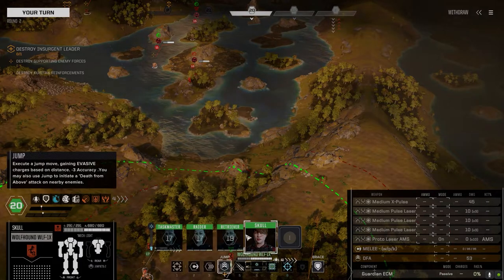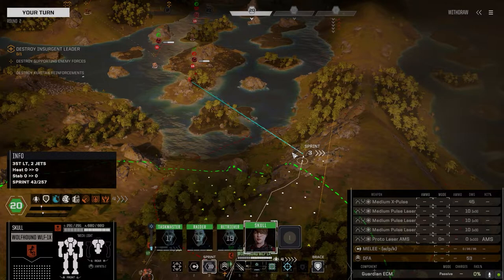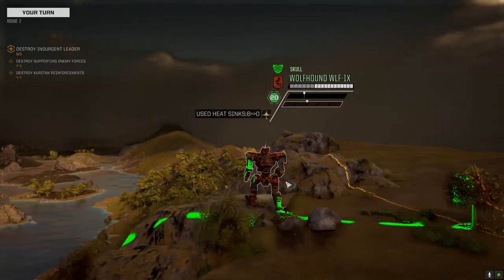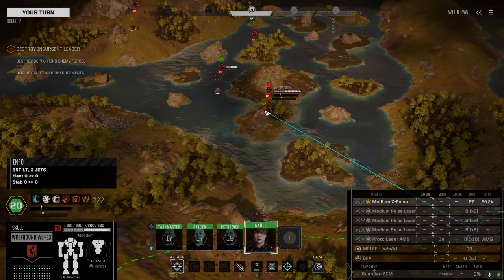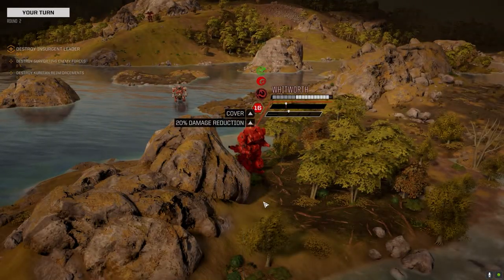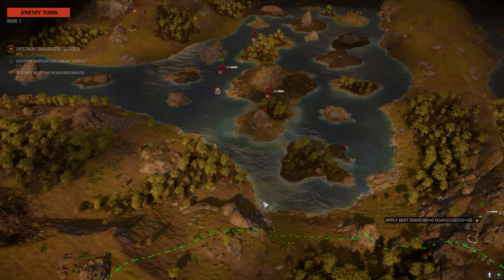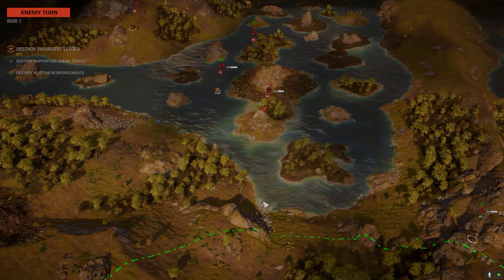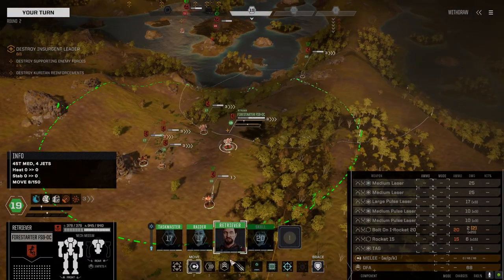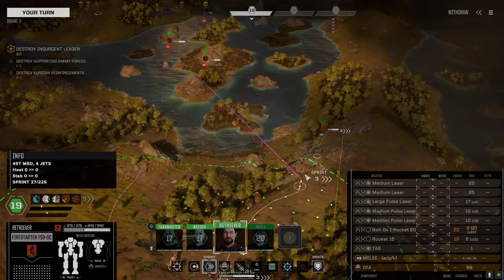Let's push this Whitworth here — I want him out. Fall back to your lines, let's group up so we can drop some artillery on them. Medium X-Pulse — yeah baby. Only took 22 though. I wonder if it's an advanced Whitworth. Let's get over here — can we get a clear shot of this side? We can't, that's fine.